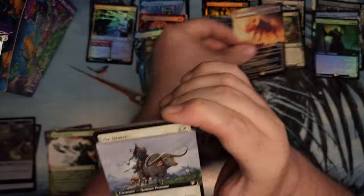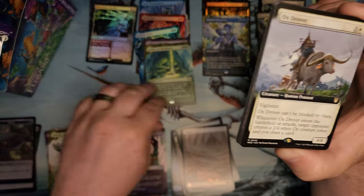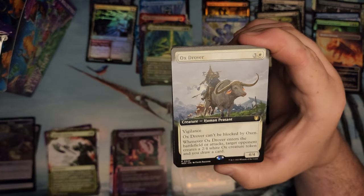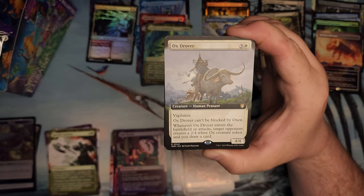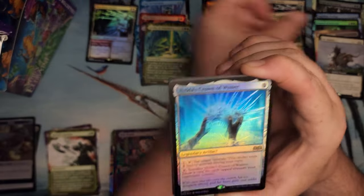Bivouac! That's weird. Oxrover — can't be blocked by Oxen. While we're trying to make another tribe. Target opponent creates... okay. Weird. Too long-winded and weird.